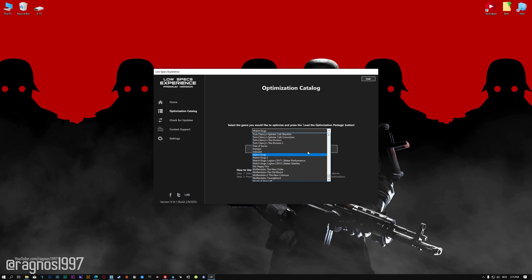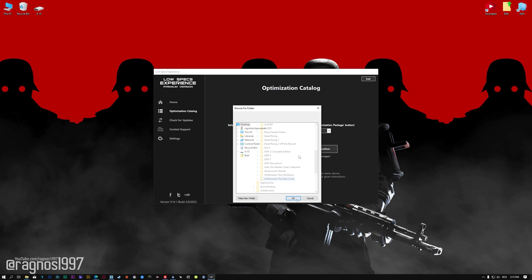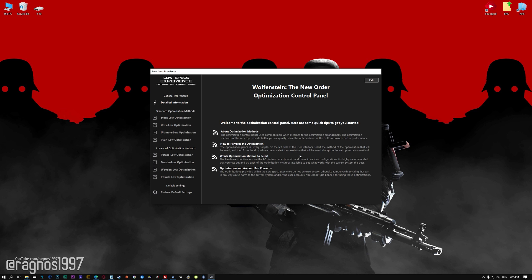From this drop-down menu select Wolfenstein The New Order and then press load the optimization package. Now, if the Low Specs Experience does not automatically detect the game version, simply select the game installation directory, press OK, and the optimization control panel will load.